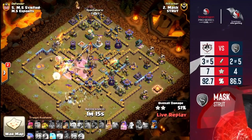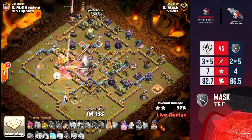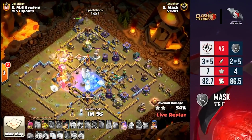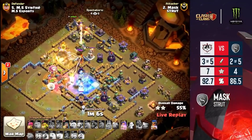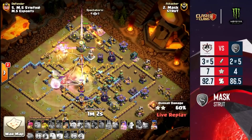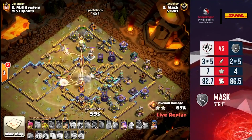We are using the raid spell, but we still have to break the walls. We opened the wall in front of the monolith and are taking damage from both multis. He's using the freeze spell, catching the enemy royal champion. Now the electro titan steps in — monolith is gone!